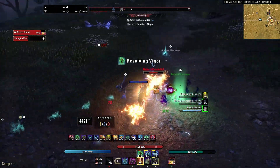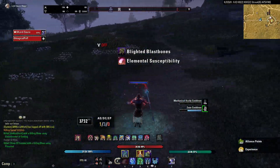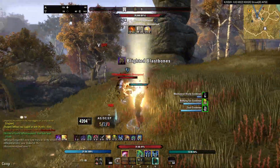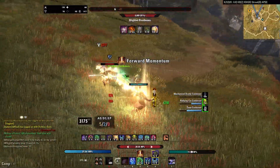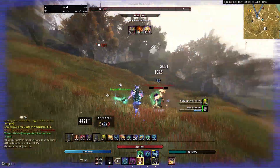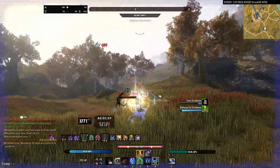I think Necromancer is a slower class compared to other classes. It does not have a reliable stun. It does not have the speed and gap-closer abilities that other classes have. And this issue of not being able to finish enemies or constantly pressure them by being in their faces makes it more apparent that maybe Venom Skull as a class spammable, possibly from range, might be a good option.